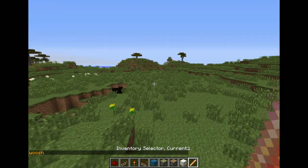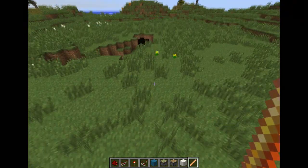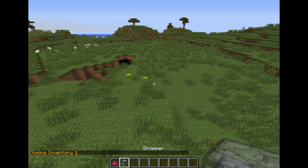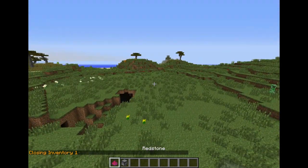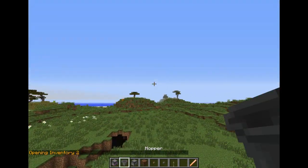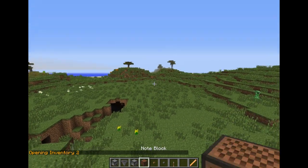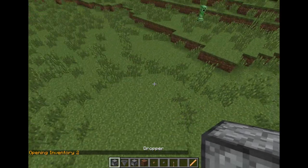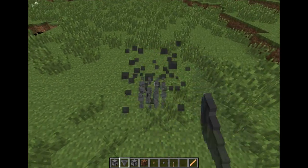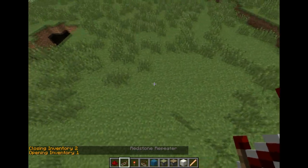When we run the command, we get a blaze rod that says 'Inventory Selector - Current One.' When we click with this blaze rod, we get a menu that says 'Closing Inventory One.' By simply clicking on one of these items in the menu, we can go to another inventory. This is inventory two because it was slot two, so here we have our dropper and hopper and can use those however we want.